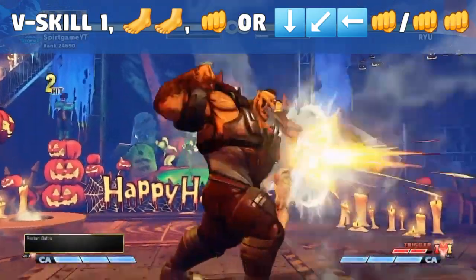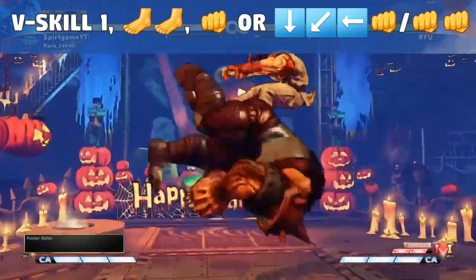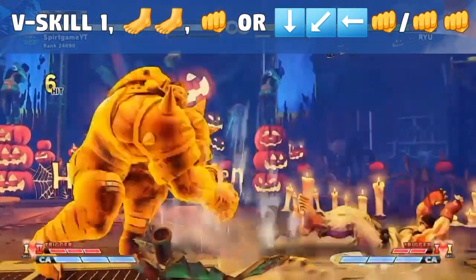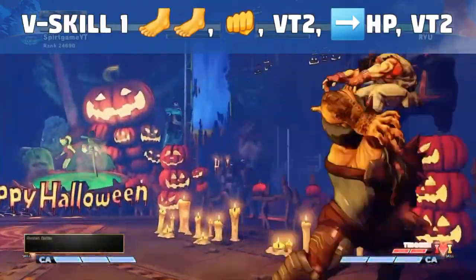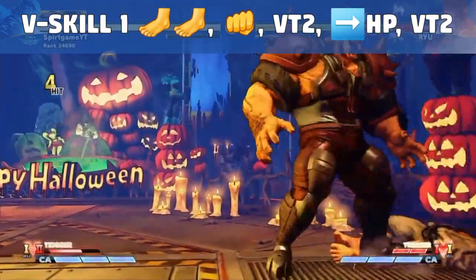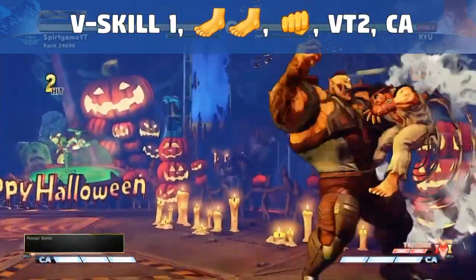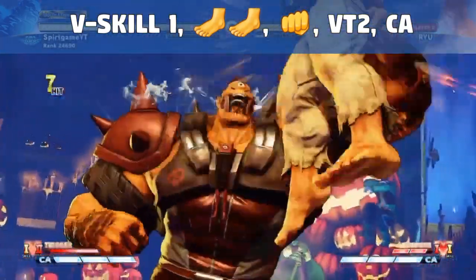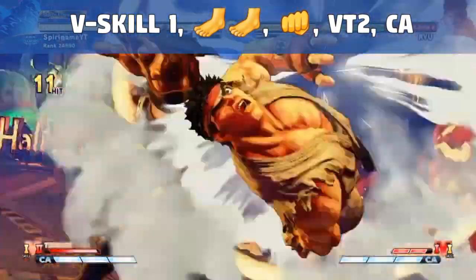Possibly Abigail's coolest anti-air is his standing V-Reversal 1. You can do this low as well for low attacks — if you are crouching then press the V-Reversal buttons — but for the anti-air you of course need to be standing on your two feet. Make sure you press the V-Reversal buttons and activate it just as your opponent is about to land a hit on Abigail's body. Just watch how easy it is for Abigail to go from defence to attack with this V-Reversal button.